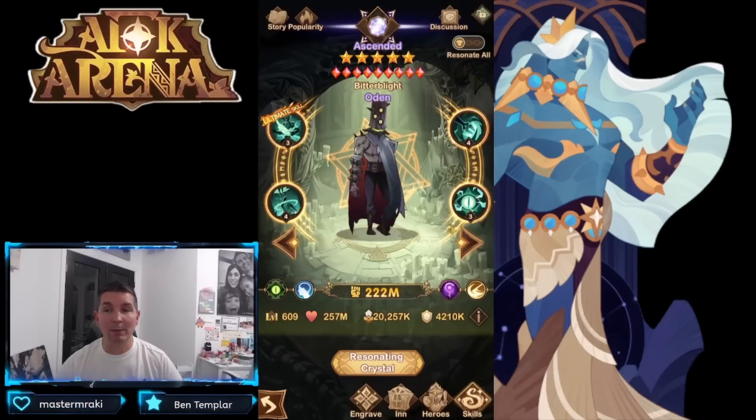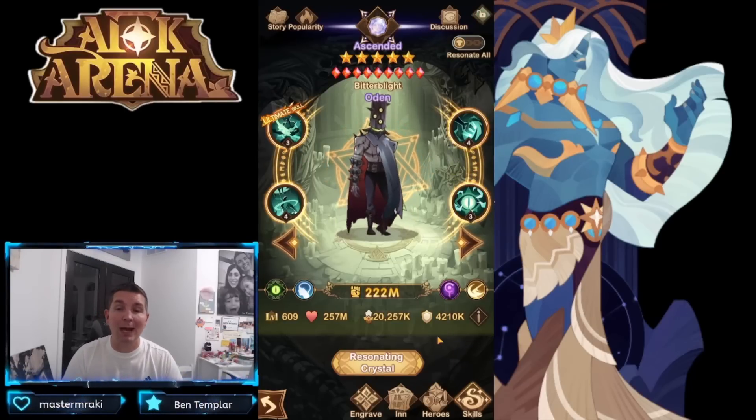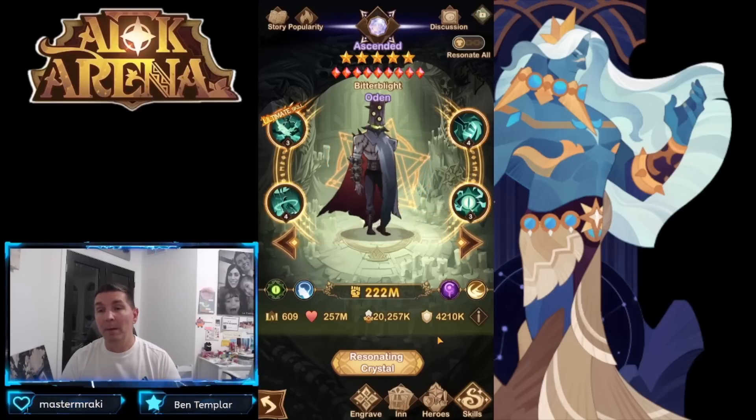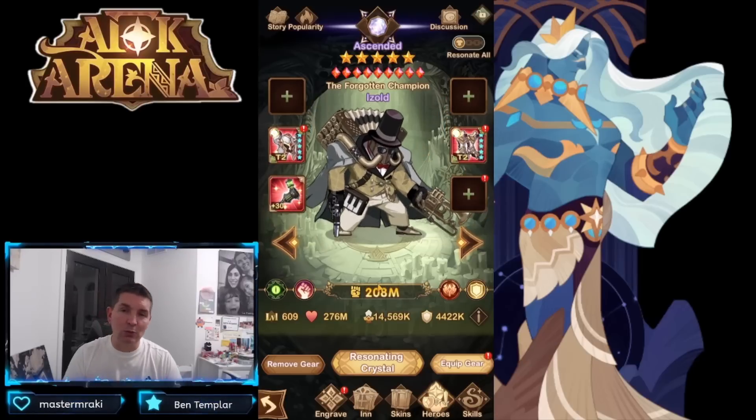With the plus 60 engraving on Oden, attack rating is increased by 18 percent and haste is increased by 20 percent — haste being one of the biggest attributes in AFK Arena. The more you build him out, the better he performs damage-wise. I recommend a 30/9/60 build on him, fully maxed out.